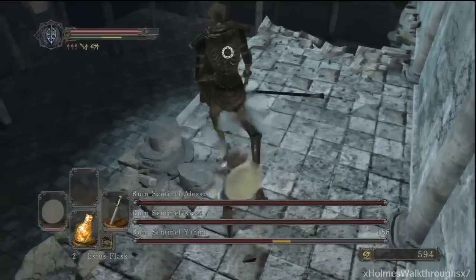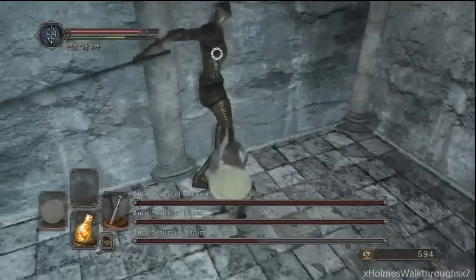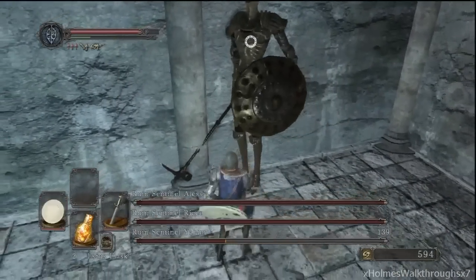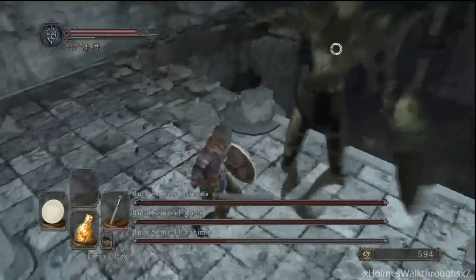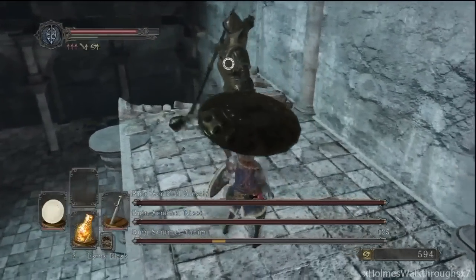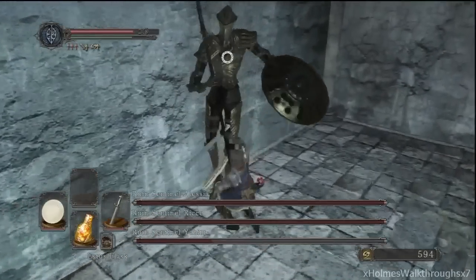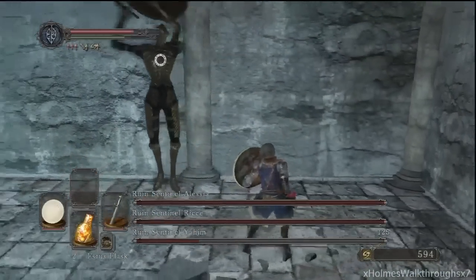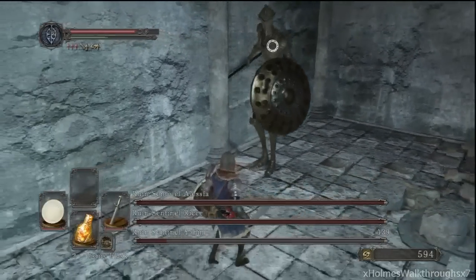All of their moves are exactly the same, except for the last two because they have the ability to throw their shield. But once they toss their shield away, they can't retrieve it anymore. You can easily dodge the shield because it goes in a straight line, so you can just side-dodge it and you will be able to avoid the attack.